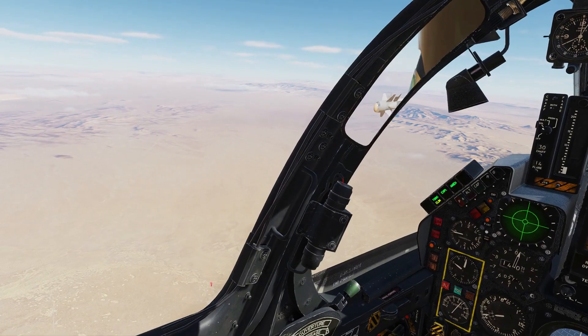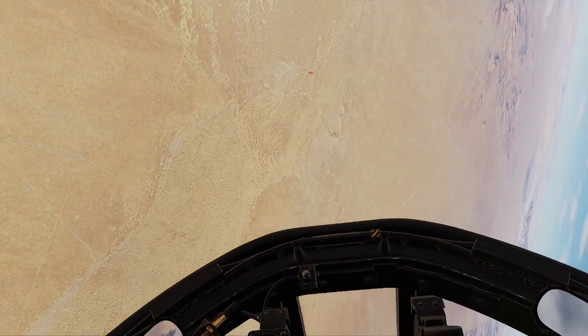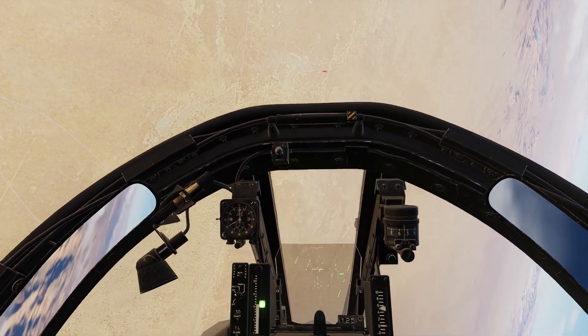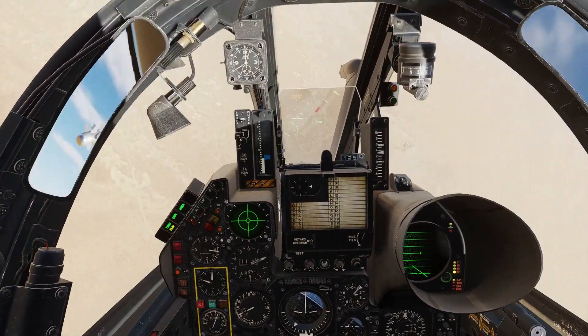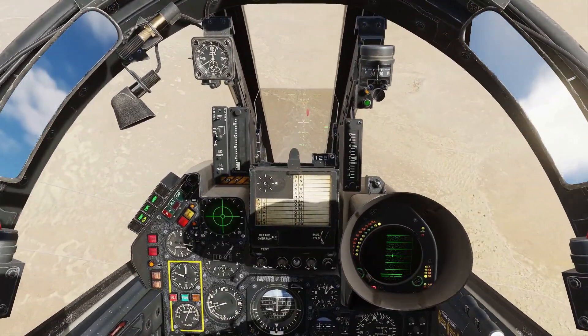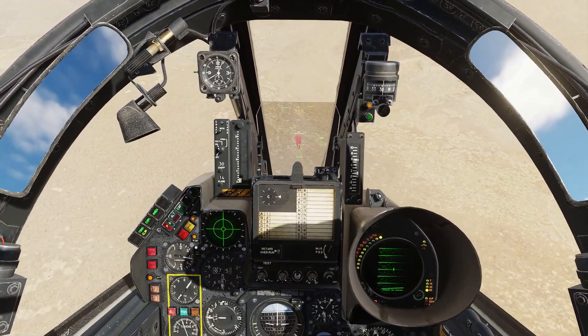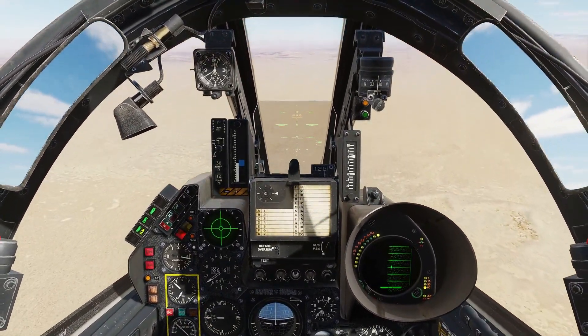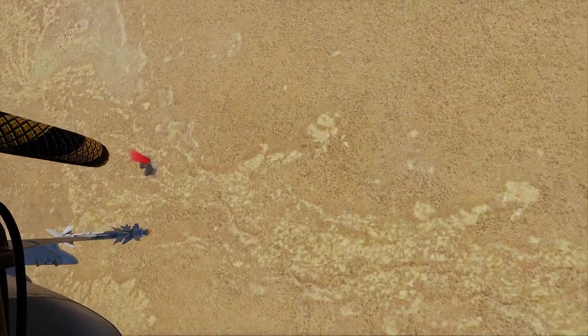Entry parameters are good. Target appears behind the canopy bow — wing over. This is a decisive pull, but not too much. Stabilizing the target azimuth, intercept proper dive angle. I am watching speed, reducing throttle not to overshoot it. Correct altitude — pickle. A little bit late actually. Pull up. Bombs are a little bit long, but still a direct hit on the Shilka.